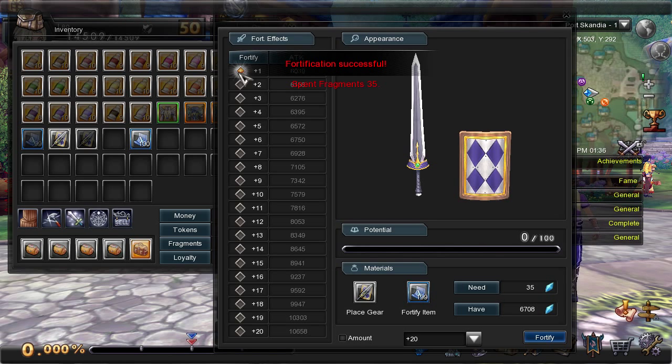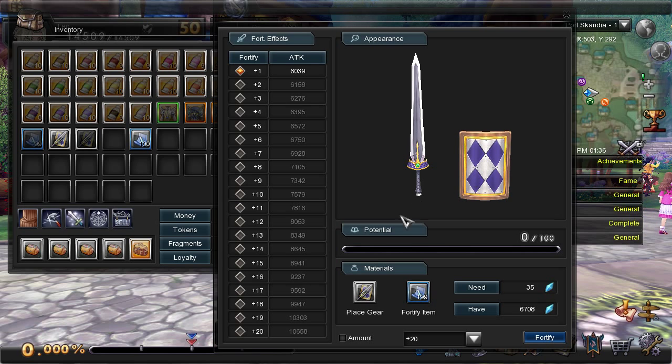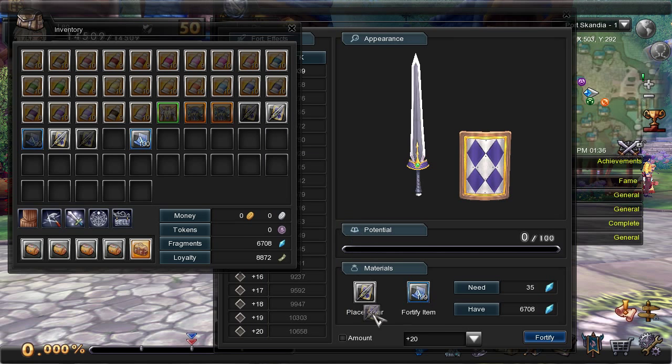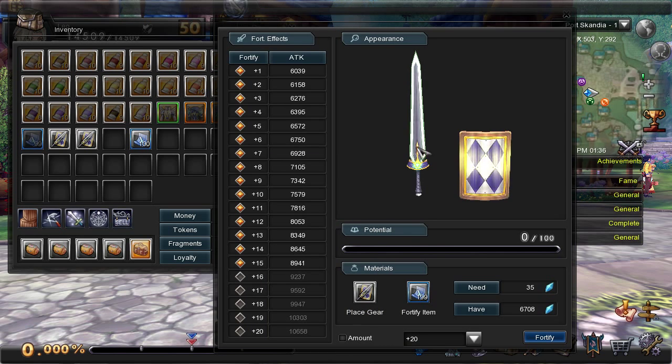There we go, we have a winner! The best part of this system — different from a lot of MMOs I've seen — is that if you fail a fortification attempt, you're not going to lose your gear, the gear is not going to break, and you're not even going to go down a level. In fact, every attempt gives you something even if you fail: what are called potential points.